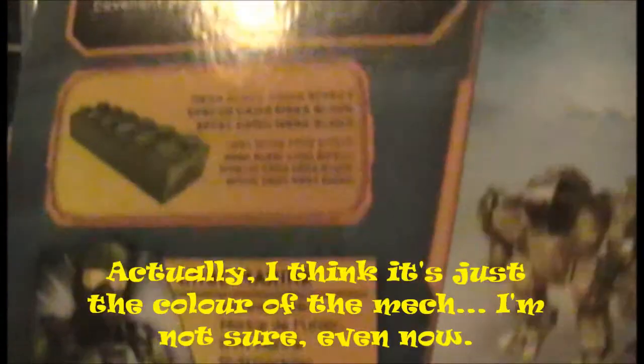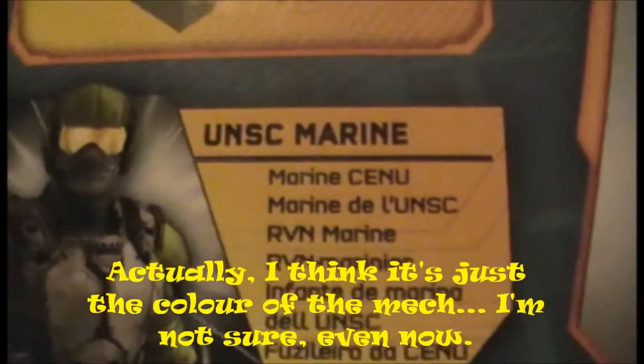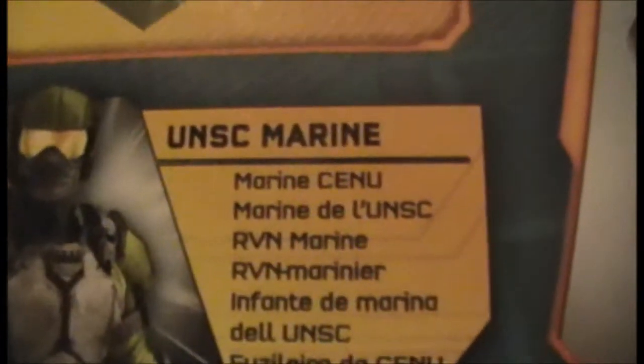I'm not sure how accurate that lore description is. As you can see on the box, there are other Cyclops variants — a snow one, a desert one, and a brown one. It also boasts the Mega Bloks camo effect, which I'm assuming means not every brick is one universal colour. There's also a UNSC Marine pictured on the packaging.